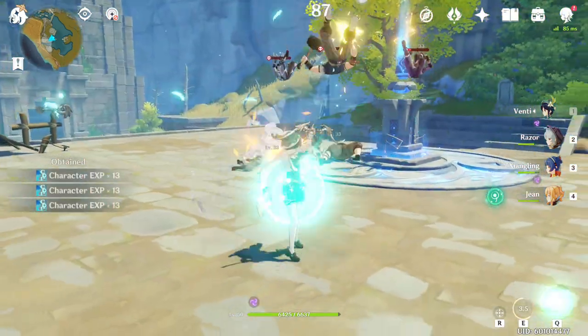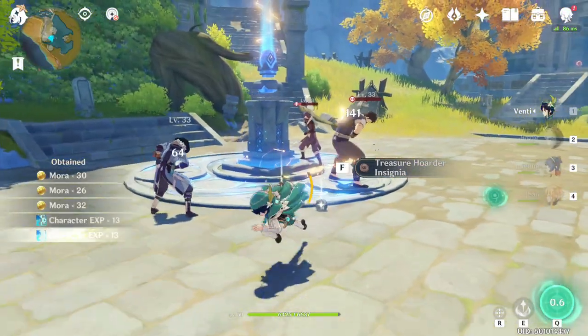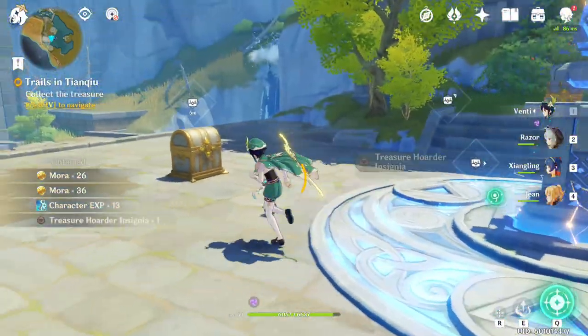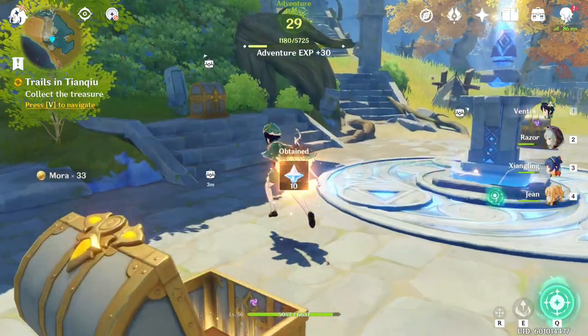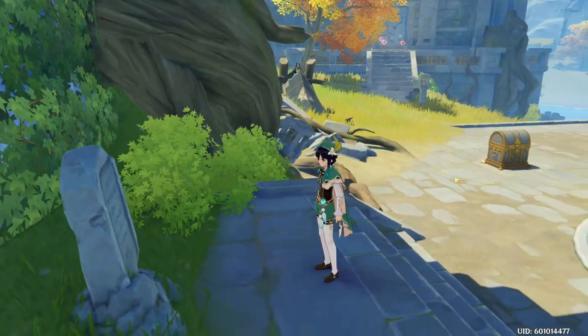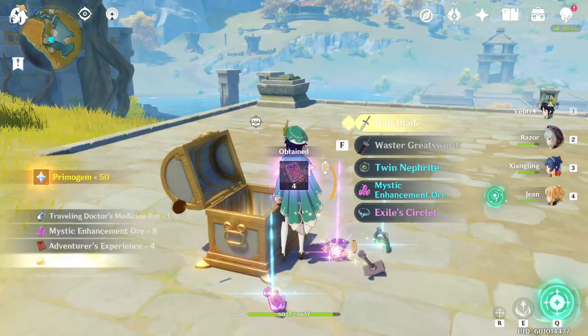In Genshin Impact, there are multiple quests that are only available when you're in a specific area or you interact with certain objects. On the stairs there's a stone slab that will start a quest where you have to enter three different pillars, with some puzzles, and you're going to get three luxurious chests. But this is peanuts compared to what you can get for finding all of the geoculus and entering nine stones into the nine pillars.